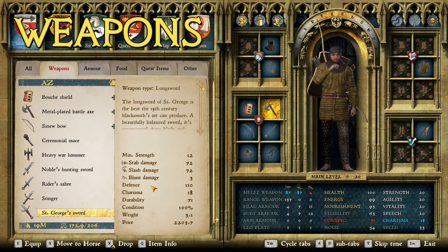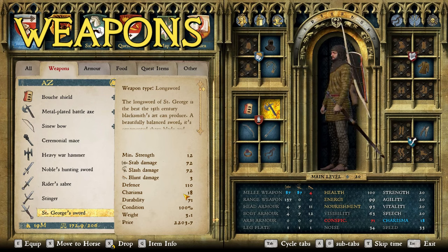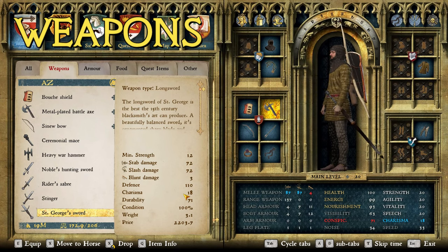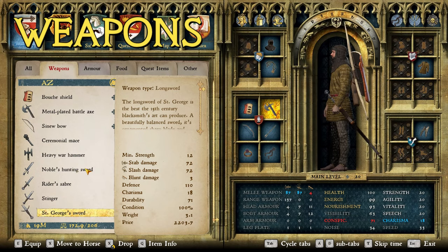For the best longsword, Saint George's Sword is overall the best. It doesn't have the highest single stat — that would be Herod's Sword at 75 stab — but Saint George's has 72 stab, 72 slash, 110 defense, and 71 durability. It's the best balanced longsword and in many people's opinion the best weapon in the game. Alternatives include Herod's Sword, Longinus's Sword, and the executioner sword. Most of these weapons can be purchased at the Rattay or Sasau sword shops.